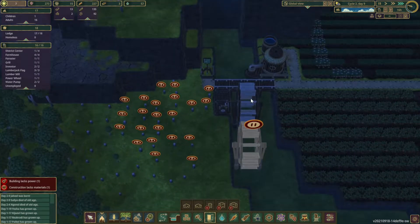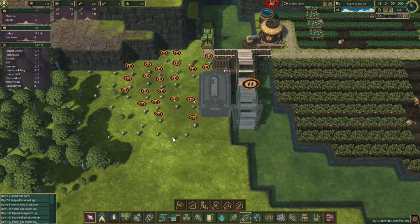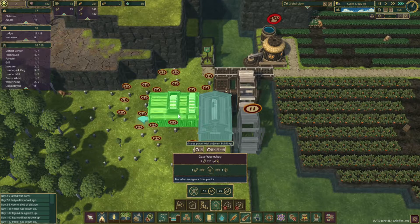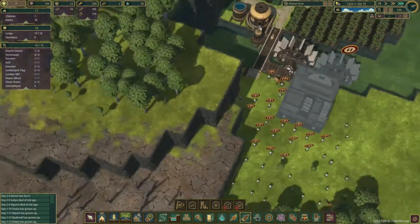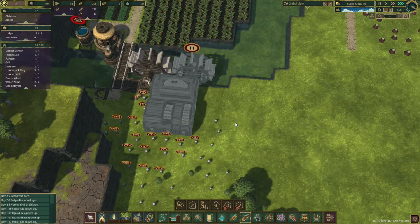Our first water wheel is down. Now for the actual lumber mill — if I place the gear shop up against it, it will actually transfer the power. Got a little bit more research left, so let's spend that. It shares power with adjacent buildings, so no need to actually connect it with a camshaft. Let's get that right there. Let's get our roads in. 250 for the paper mill. I'm thinking that we can butt the paper mill up against the back of this.